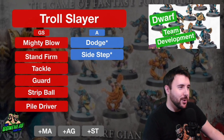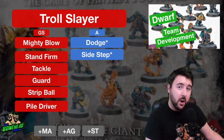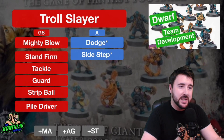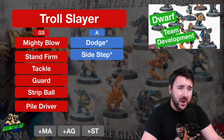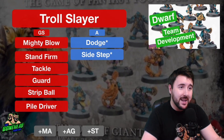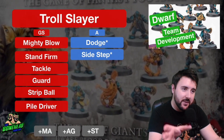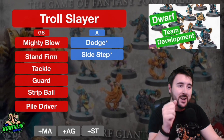You will probably end up with 1 or 2 Troll Slayers on your Dwarf team. They come with Block, Frenzy, Dauntless, and Thick Skull. They are only Armour 8+, which is as soft as Dwarf gets. Movement 5, Strength 3, Agility 4+, no Passing, General and Strength with Agility on doubles. The Troll Slayer becomes a very effective hammer — and because Movement 5 in the open is 11 squares without going for it, a Troll Slayer can play a reasonable safety. Straight away when you get a level up, give them Mighty Blow — because they are Frenzy Block already, they're going to be taking two shots to punch someone down, and Mighty Blow makes them more effective.